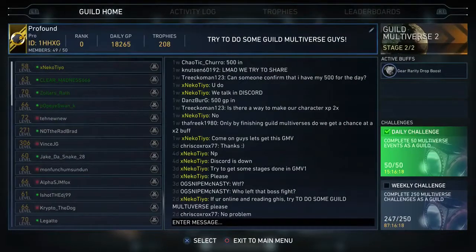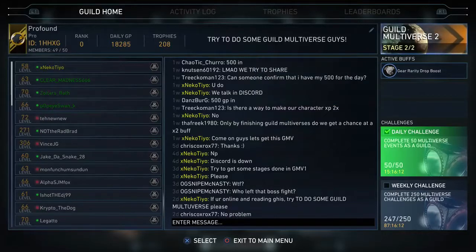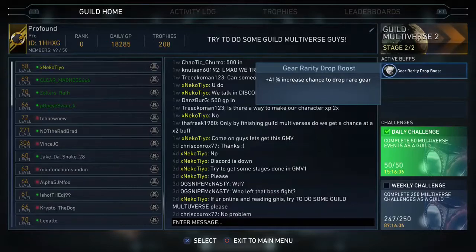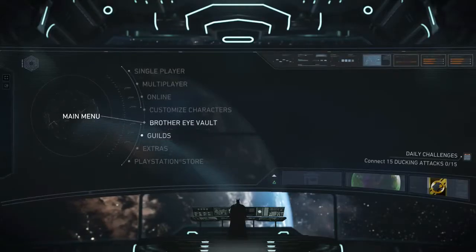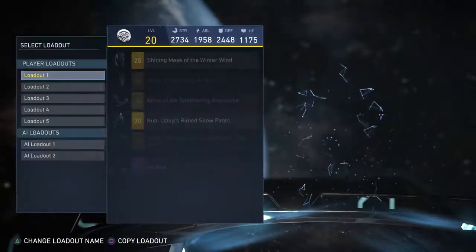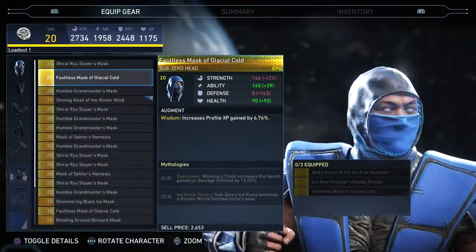On Tuesday, at the same time the guild multiverse resets, the guild I've been in for the past probably six weeks did the first guild multiverse and we got a gear rarity drop boost — 41% increased chance to drop rare gear. That basically means after every match with Sub-Zero I was getting epics, so I was able to just grind that out and finally got a lot of stuff for him.